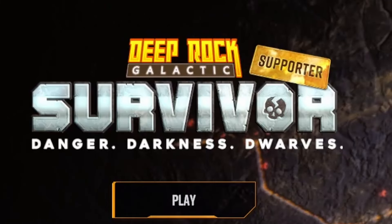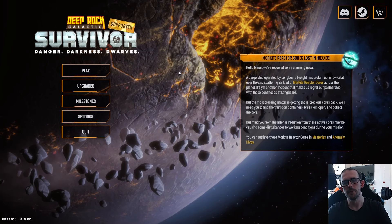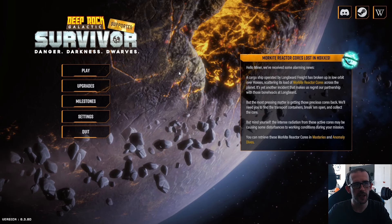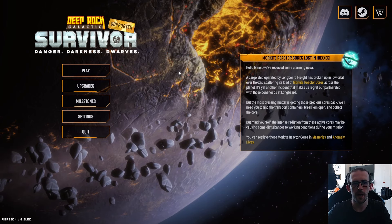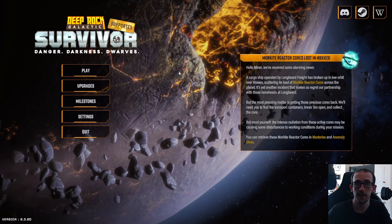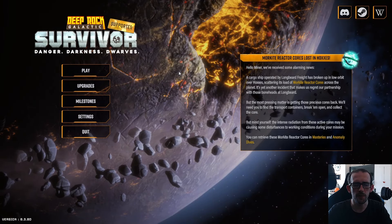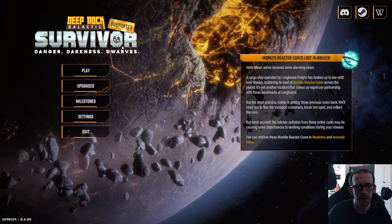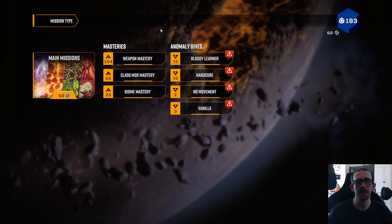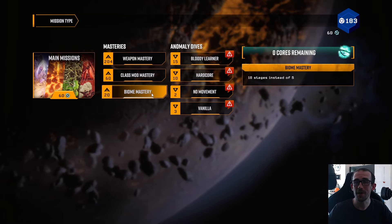Hello everybody, it's me, it's Farham. We're here with a bit more Deep Rock Galactic: Survivor, and today we're going to be doing another 'for science' run. A few artifacts have been turned off for this one — we've only got five active: the scanners, the DRG coupons, the thing that gives reload speed per unique tag, and the ammo rig for extra fire rate. We're going to see just how many projectiles we can fire in a run. I've already played the run, but this is how we set it up.